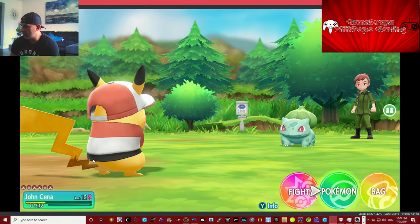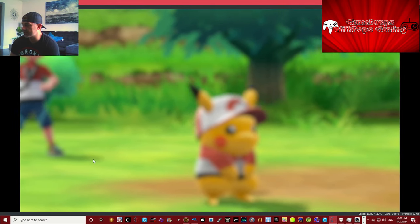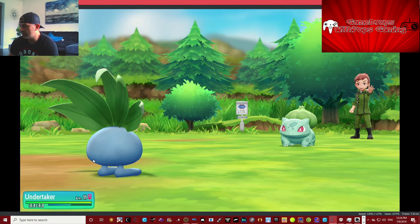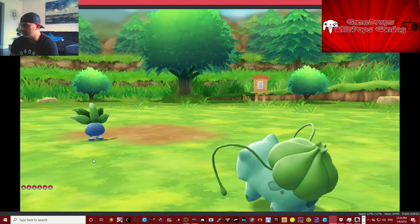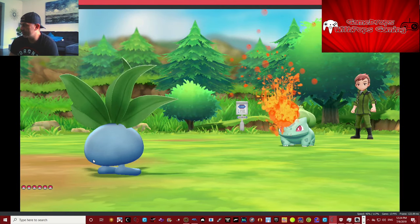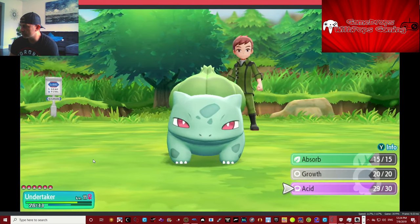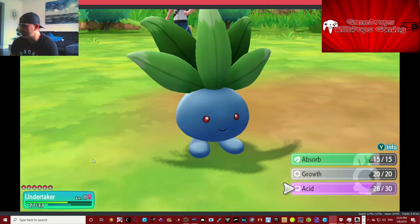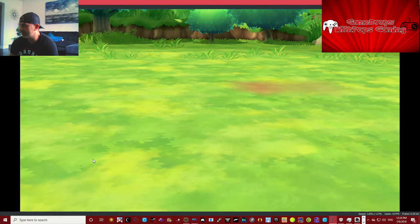That Bulbasaur sapped our health — let's switch. We're going to bring out the Undertaker. Grass versus grass — it didn't really hurt. Acid, here we go! That's a bit of a better hit. More acid — they're going down. See ya, Bulbasaur! Lucky number 13. Now we definitely have to go revive our Pokémon.